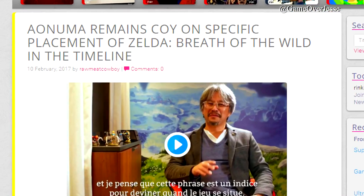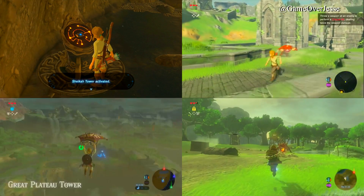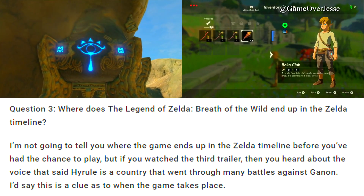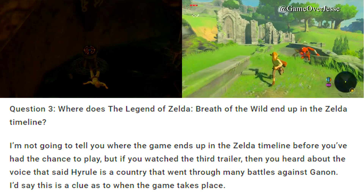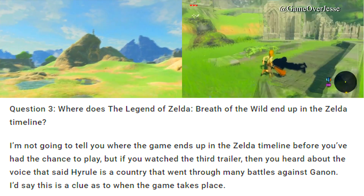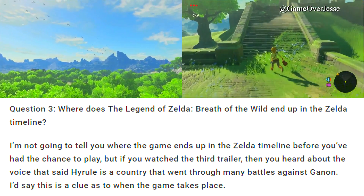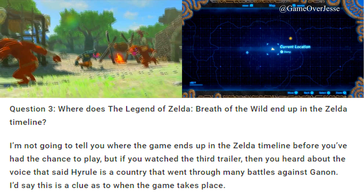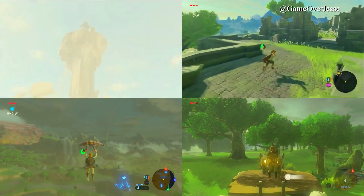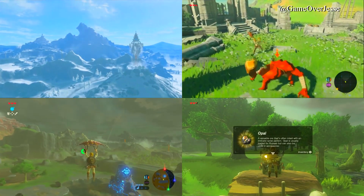Next, we have a brief answer from Aonuma on the timeline placement of Breath of the Wild. When flat-out asked where the game ends up on the Zelda timeline, he answered: I'm not going to tell you where the game ends up before you've had a chance to play. But if you watched the third trailer, you heard the voice say Hyrule is a country that went through many battles against Ganon — I'd say this is a clue as to when the game takes place. We also know he has mentioned that although the game shares some assets with The Wind Waker such as the Koroks, the Deku Tree, and more, the story itself has nothing to do with that game.